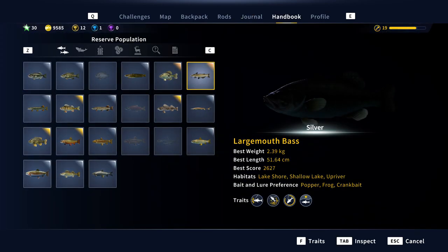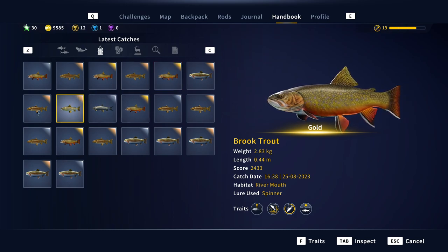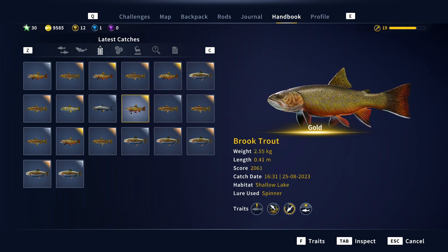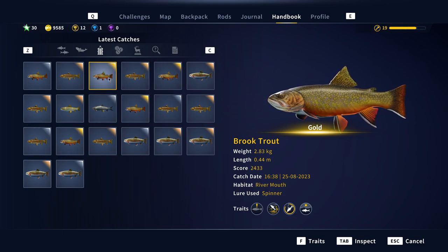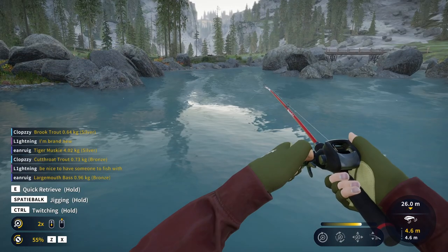So you can see in the handbook — this is gold number one, bronze, gold number two, bronze. This is a cutthroat trout — they look a little similar. This is gold again. So I had four golds — one, two, three, four — yeah four, I was mistaken earlier.